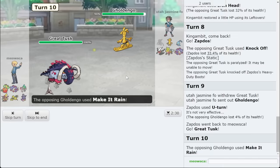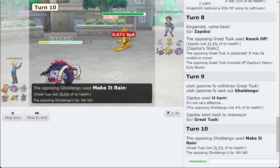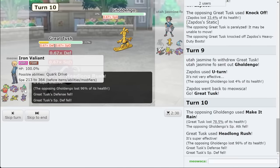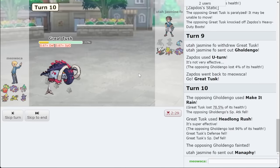I'm going for a U-turn on Goldengo coming in, which is perfect, because I can go Great Tusk and then threaten them with a Headlong Rush. Make it Rain isn't going to do anything to me anyway — it doesn't knock me out. I knock out Goldengo, which opens up my endgame with Iron Valiant in the back.